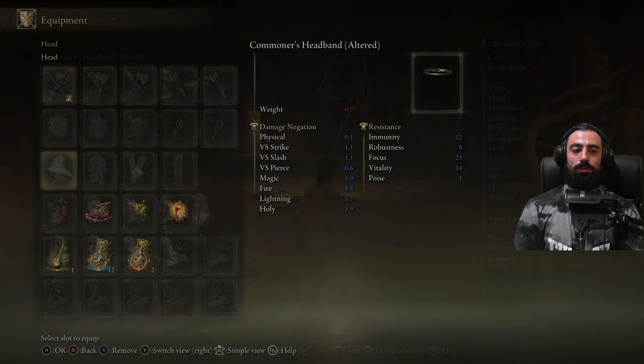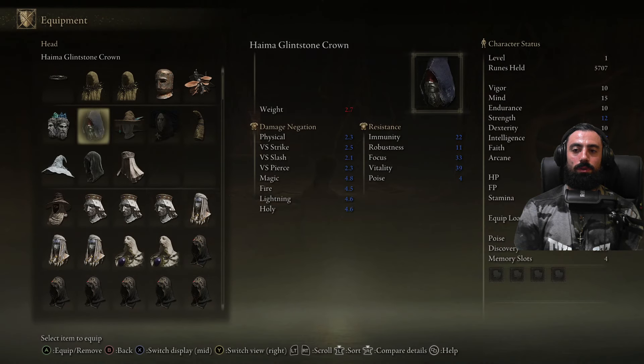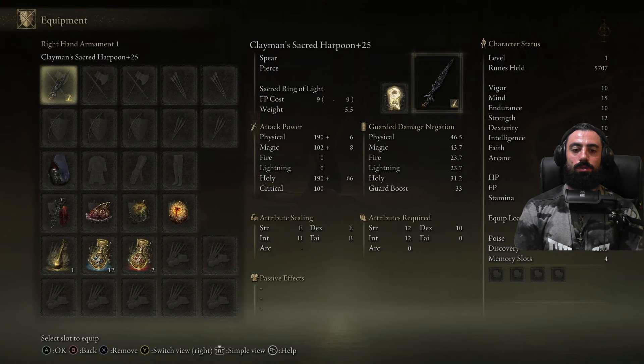We need to be light load for this. This is the gimme — light loading, strength intelligence.